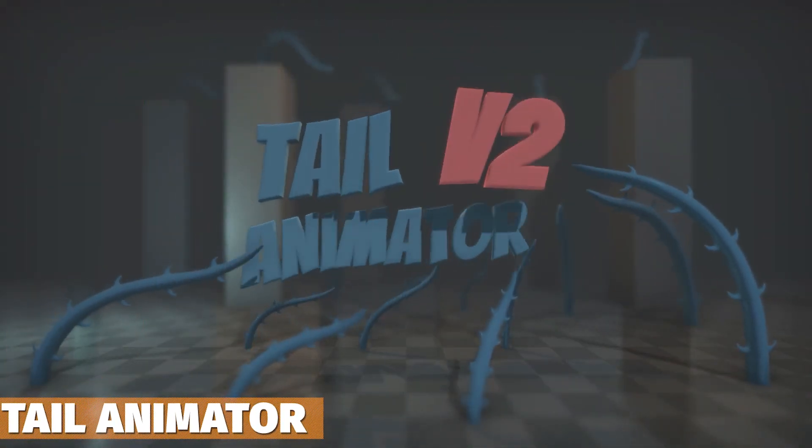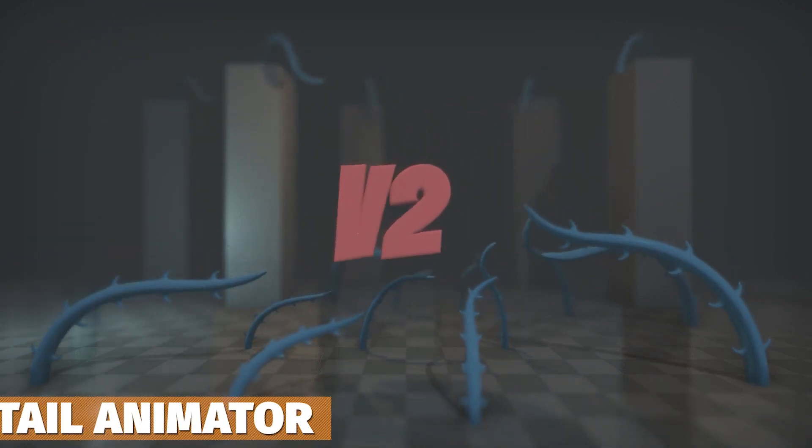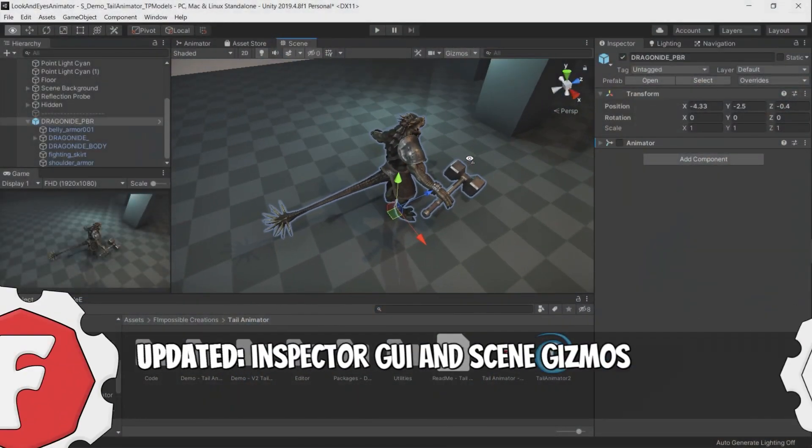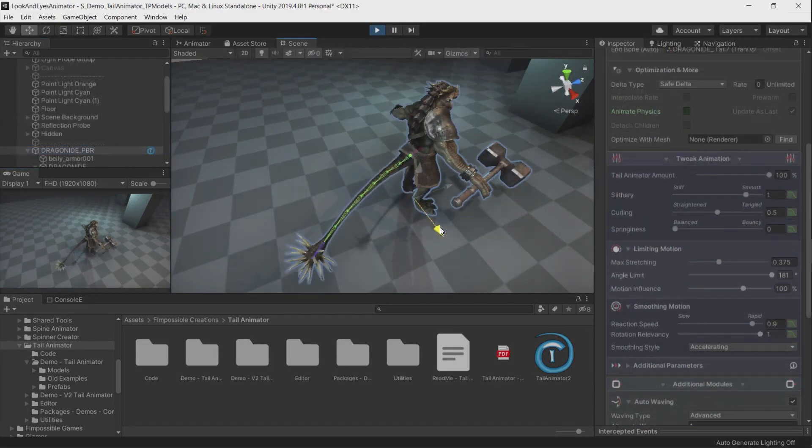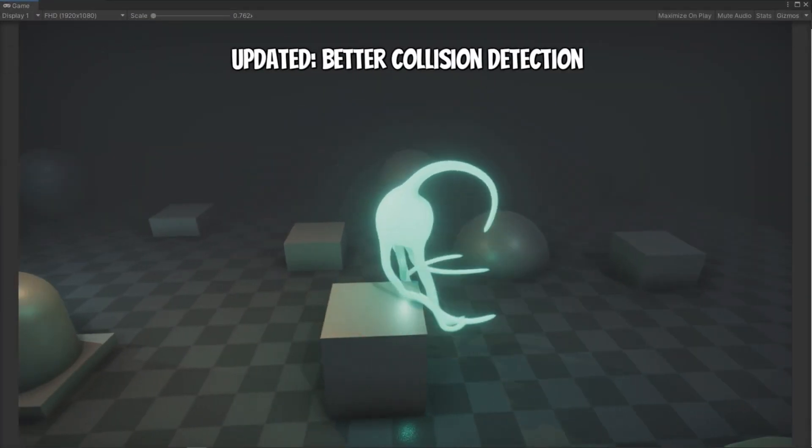Next one we've got is Tail Animator. This is great if you want to animate capes, plants, tentacles, arms, or whole body systems, and it allows you to procedurally animate those with loads of realism and capability.